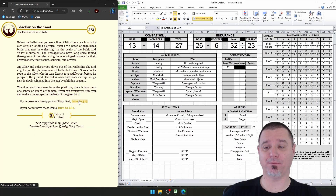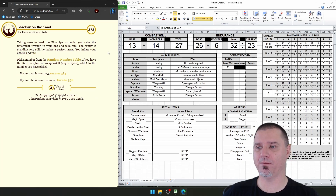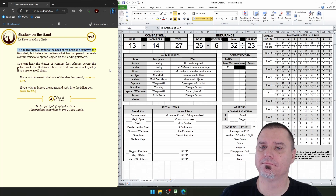We do possess the blowpipe and dart, so let's use that. Taking care to load the blowpipe correctly, you raise the unfamiliar weapon to your lips and take aim. The sentry is standing very still — he makes a perfect target. You inflate your cheeks and fire. We have weapon skill, so we can add to the roll. We just have to roll a 4 or more and we get to add 2 to the number rolled, so as long as we don't roll a 1, we're good. Rolled a 5 — that works. The guard raises a hand to the back of his neck and removes the tiny dart, but before he realizes what has happened, he keels over unconscious, spreadeagled on the landing platform.